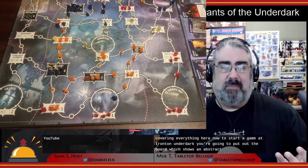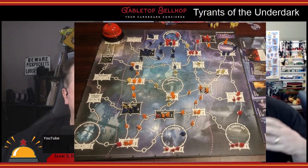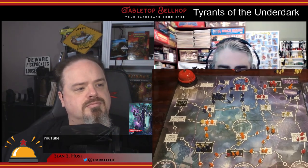To start a game of Tyrants of the Underdark, you put out the board, which shows an abstract map of the Underdark with boxes representing locations and large circles — nine of them representing drow cities — connected by white routes. Each location has a varying number of slots for placing units. You start by filling some of the slots with neutral units, then every player picks one of the locations as a starting base and claims one spot with one of their units.